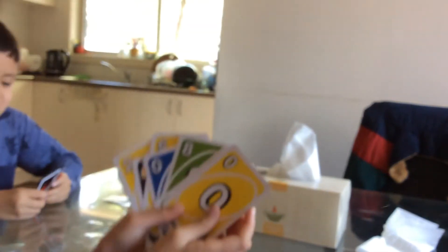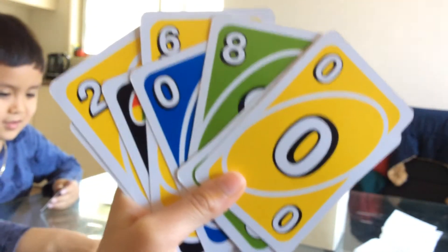Red. I need an eight right now. Oh, I have too many eights. Skip. See all these cards? They're all the cards that I have. Okay, thanks for adding that because I have that. Hurry up. You can put the same number or color. Four. One. I choose green. You choose green.